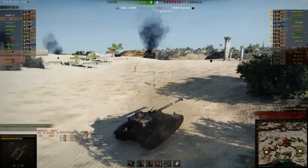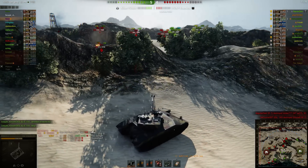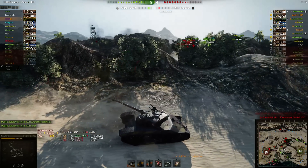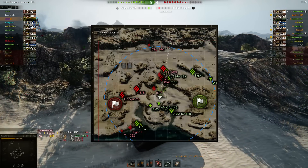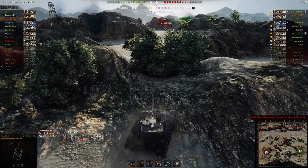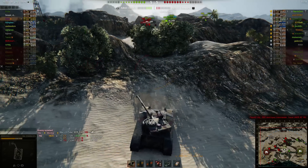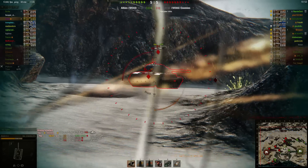We're losing on this north side now — they're starting to clear it out a little bit. We've cleared out this middle area here, but they're starting to shift some people over, like this IS-7 and IS-8. The Conqueror still really hasn't moved from his position. We haven't completely lost the north though, so that's something I want to try to salvage if at all possible. The problem with the Bat Chat of course — even though it's nice to have the clip — is that between clips you're just kind of waiting around a lot of the time.